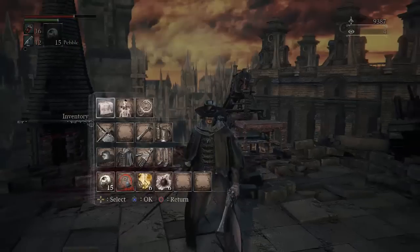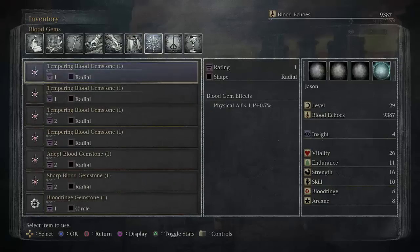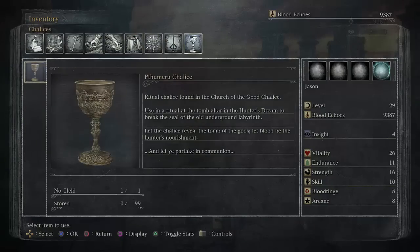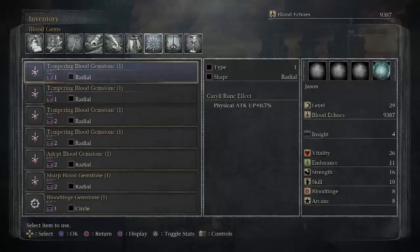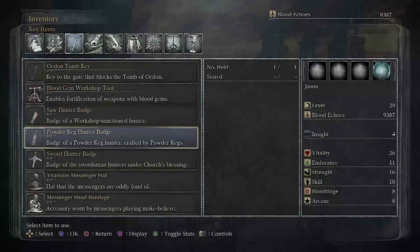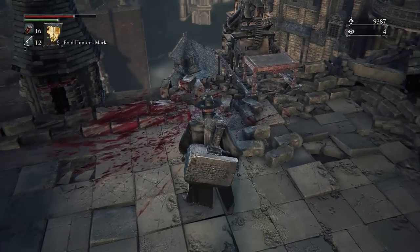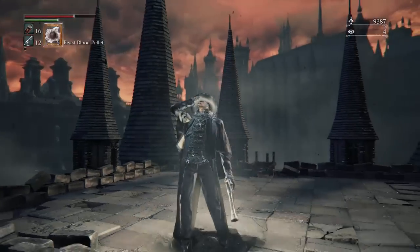Moment of truth - oh my god, we do indeed get loot! We got the Powder Keg Hunter Badge. As far as I know, the badges we collect unlock more stuff from the little dudes in the bird bath. It sounds like we use the chalice to get into a chalice dungeon, which are randomly generated as far as I know. So it seems like the Blood-Starved Beast was entirely optional - don't get me wrong, I would have killed it either way. I think the badges just mean there are more weapons and possibly other stuff we can buy from the vendor in the bird bath.